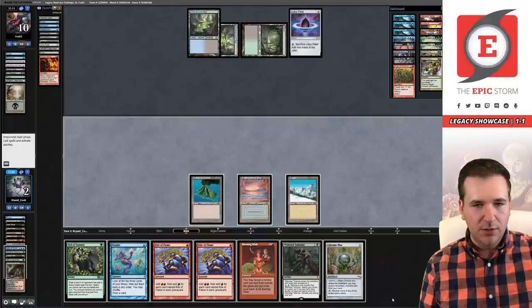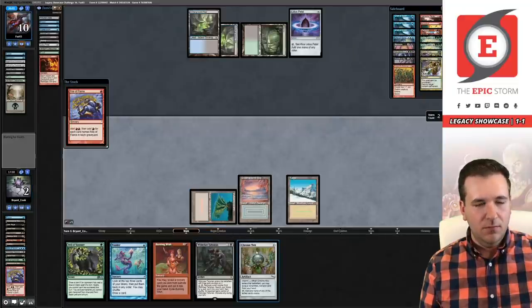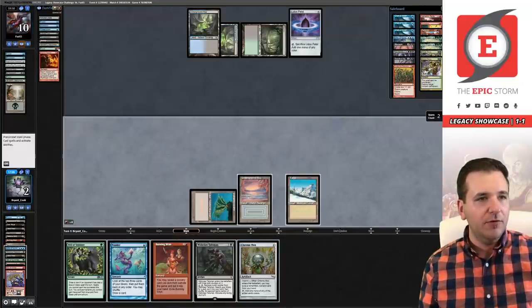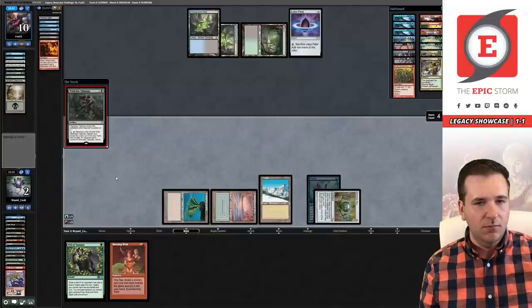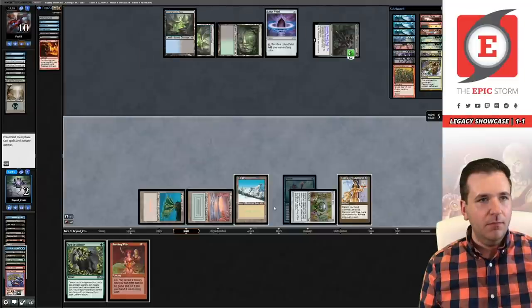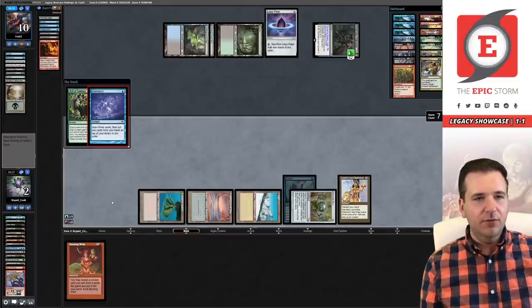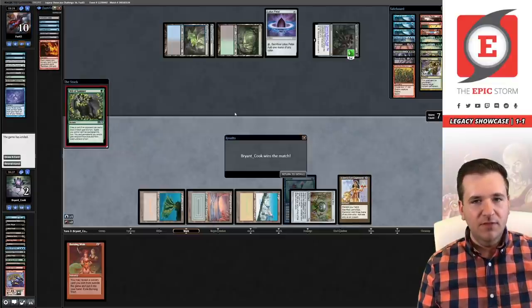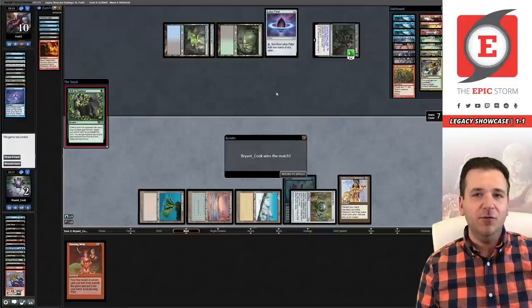Okay I think here's the line — Rite of Flame, Rite of Flame, Wish Claw, imprint Ponder, go get LED. Yeah, I think this does it. They played Petal, discarded Forest, Verdant, Swamp — this is their hand. Yeah, this is a clean kill, we have exactly enough mana. They could try to Brainstorm into a Veil — that's their out. And they've conceded. We have successfully defeated Ad Nauseam Tendrils and we are now two and one.